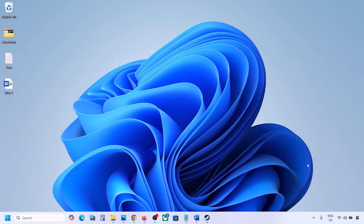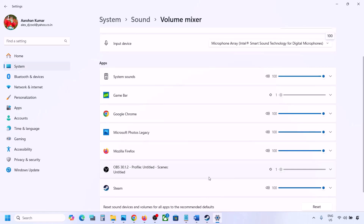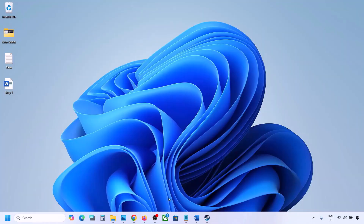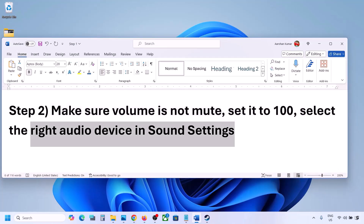The next step is to make sure the volume is not on mute. Right-click on the speaker icon in the bottom right, then click on Open Volume Mixer. If the game is running, you will see it listed here. Make sure the slider for your game is set to 100.